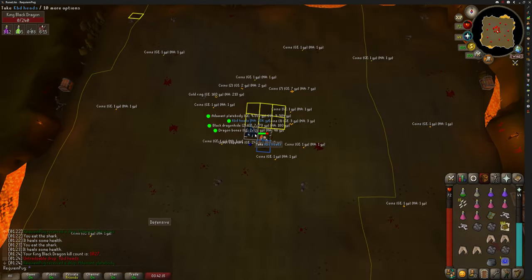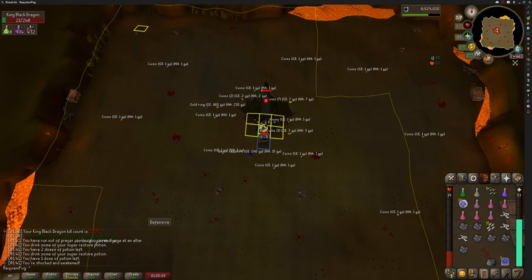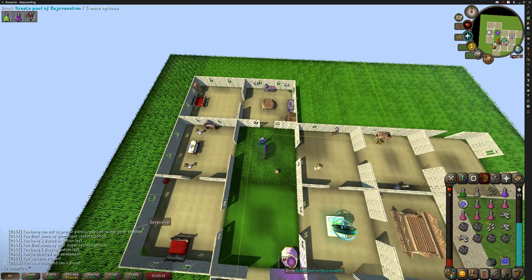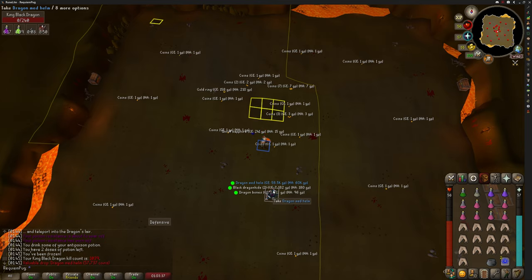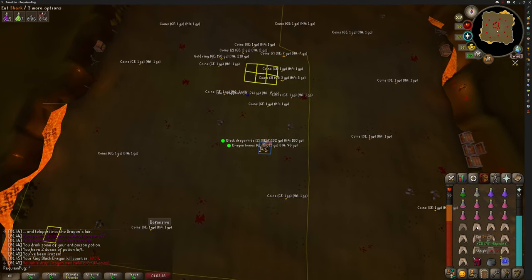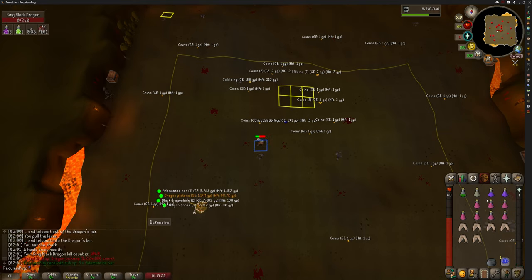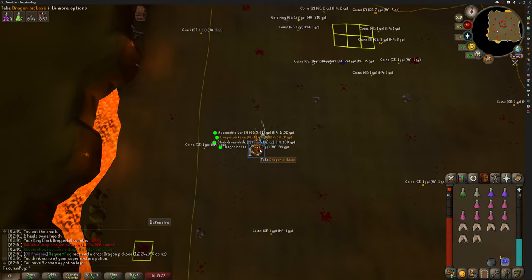Here we are with another KBD head — the first unique we've seen in a long time. We're really not having too much luck, but we're almost at the end of this grind. As we get closer to the end, KBD gives me another dragon med helm. I'm starting to get a nice little stack of these, so I'm actually kind of enjoying it. But you know what I enjoy even more? Big ticket item drops like this — here we go with another dragon pickaxe. I've gotten super lucky with these. I wish this was my iron account.